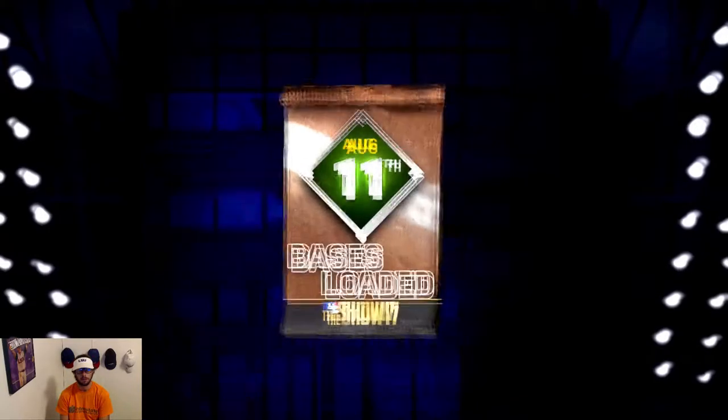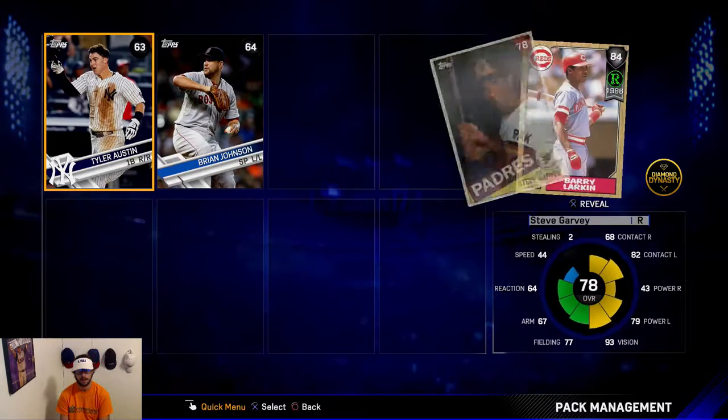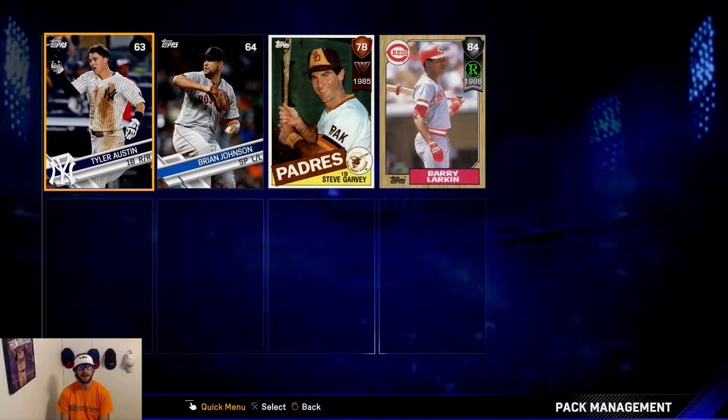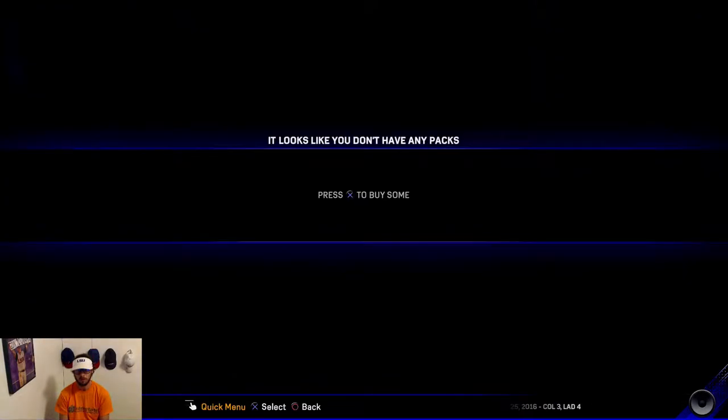Come on Larkin, let's go — Barry Larkin! Well, we got Barry Larkin — we got the guy we were asking for! I've still got around 70,000 stubs left. I'm thinking about maybe getting that Gary Carter breakout card — the catcher goes for around 20,000 stubs. I'm leaning towards maybe getting him.